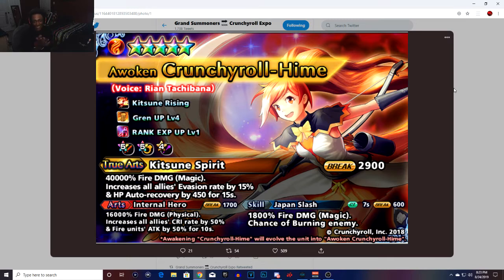Her equipment is pretty good — we've got a physical attack equipped, a support equipped, and a magic clip. She is a fire unit and one of the first to also be a support, which is great.